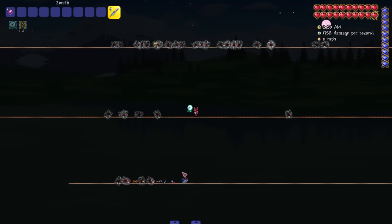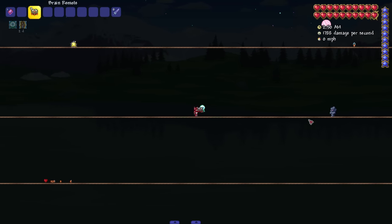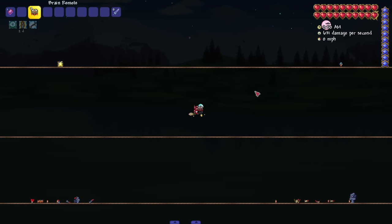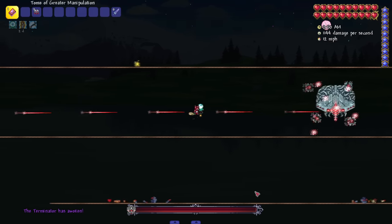Now we're gonna check the two new bosses: MK-22 Caretaker and the Terminator. Let's do the Terminator — the mech Brain of Cthulhu — first. The Brain is also a very easy early Hardmode boss fight: spawns in little creepers, you kill the creepers, kill the brain, then it teleports around and tries to hit you with afterimages. I wonder if the mech version is gonna reflect that.